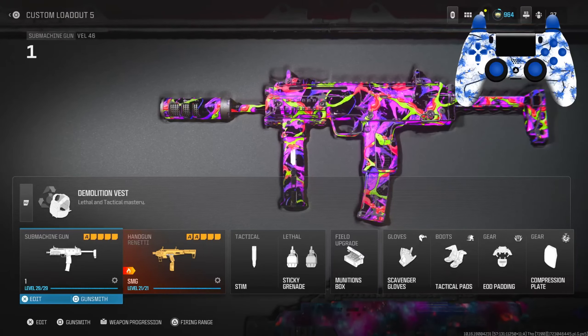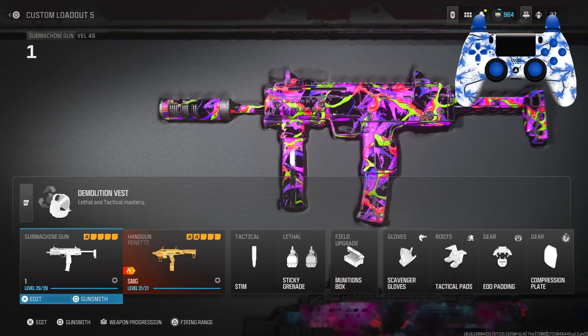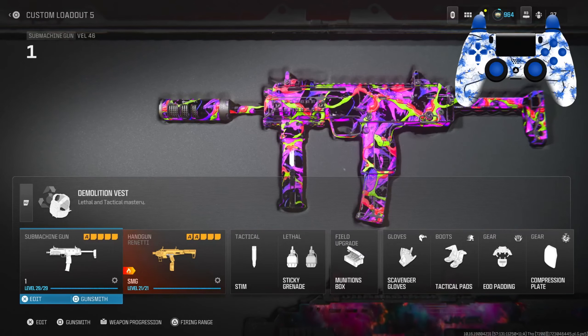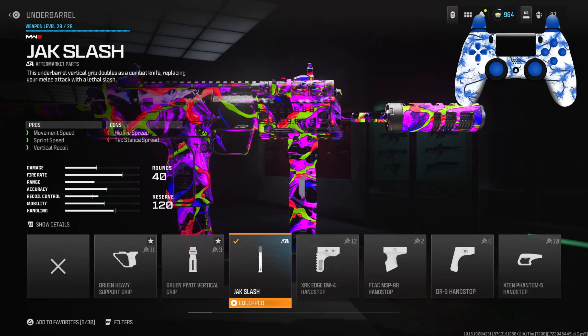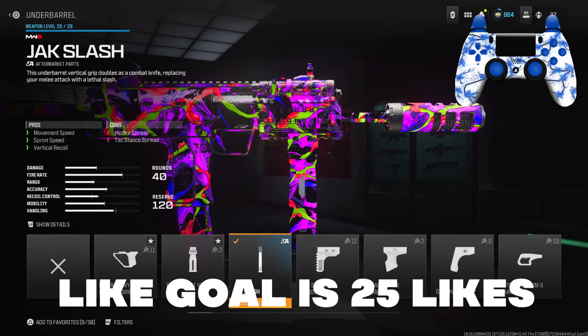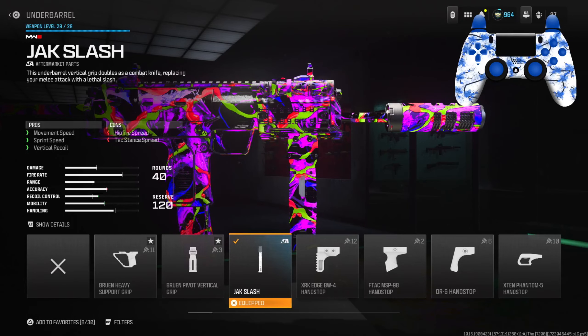What is going on everybody, it's Epic here. In today's video we're going over the new aftermarket part attachment with the Veil 46. This attachment makes you move super fast and gives you no recoil. For the first attachment, the underbarrel, I had the Jack Slash — this gives you movement speed, sprint speed, as well as vertical recoil control.